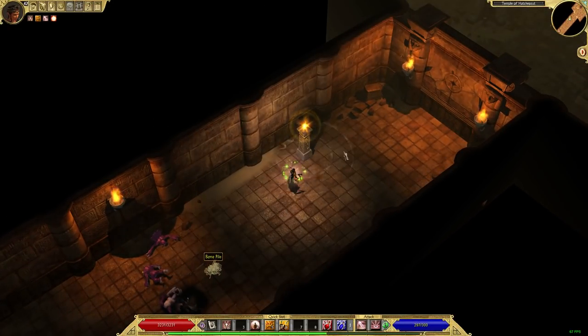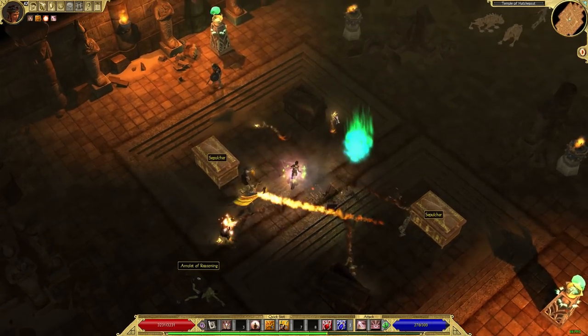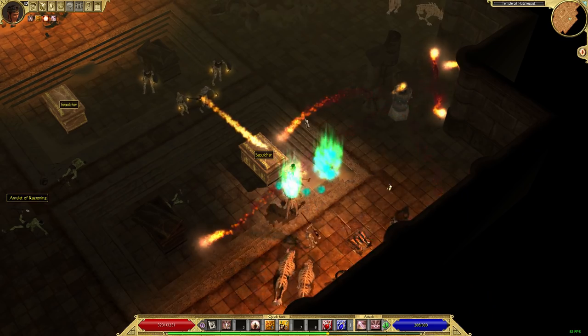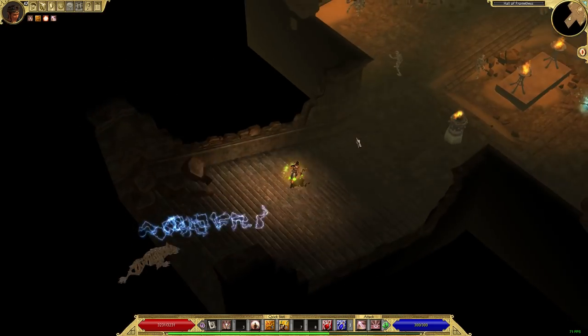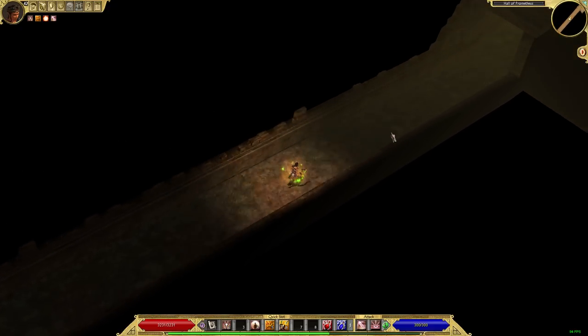In general, by the time you reach Babylon normal you might have around 200 defensive ability. Somewhere in the middle of epic mode you'll have around 500. By end game you'll want about 1,000 DA, which will keep you from getting crit by most enemies most of the time.